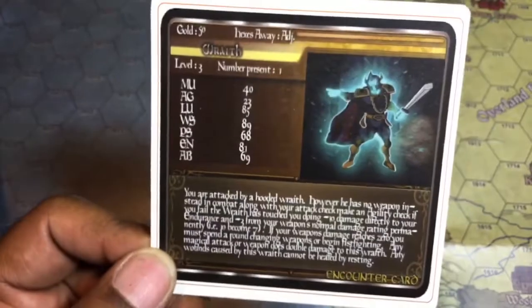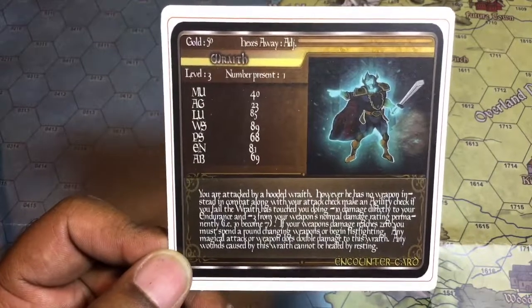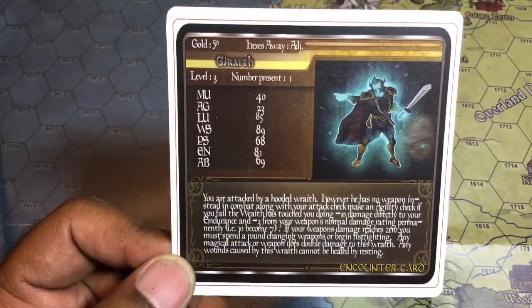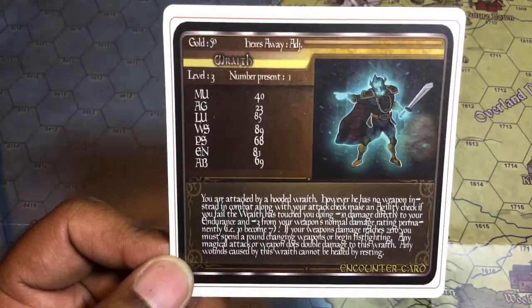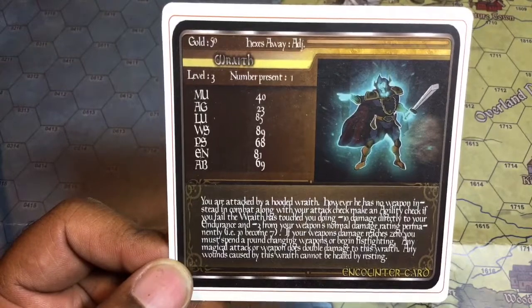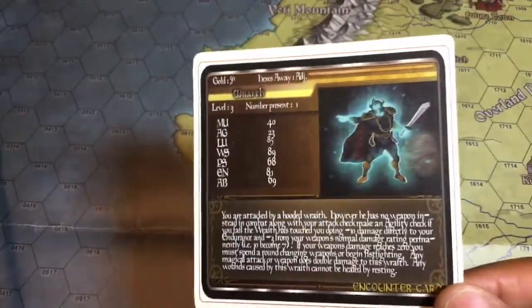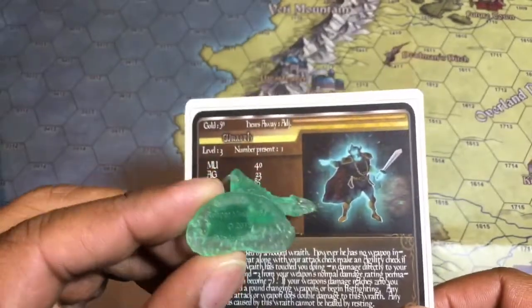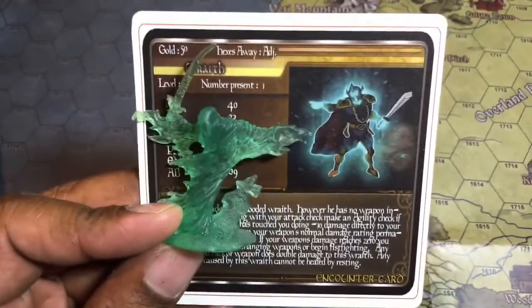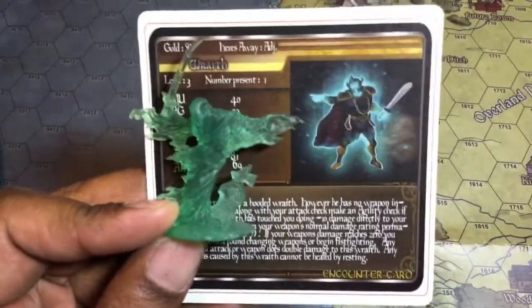This is the Wraith, and he's your Huckleberry if you're just itching for a fight. I think this guy has an attack where regular weapons can't hurt him — it says he destroys your weapon's damage as you attack him. You must spend a round changing weapons or begin fist fighting. Any magical attack does double damage. You have to make an agility check, the damage is done directly to your endurance, and it destroys your weapon. This is a cool Wraith — it says Reaper on the base. I like the translucent figure because of the way the artist did the glow. I think that came out pretty cool.